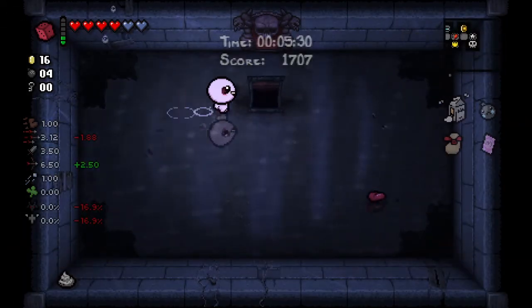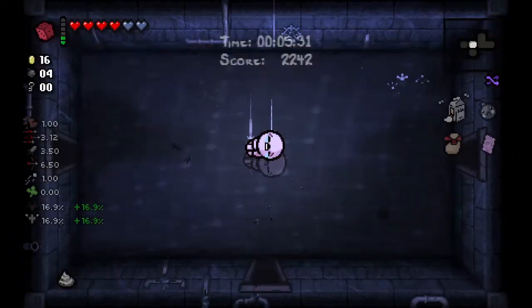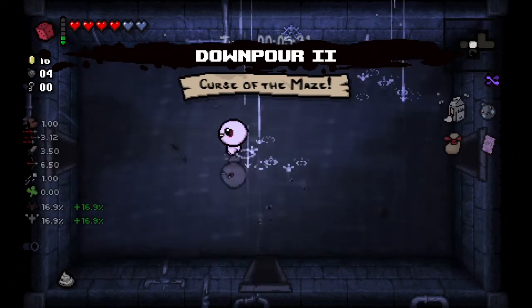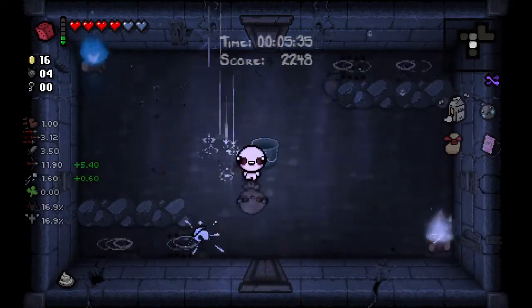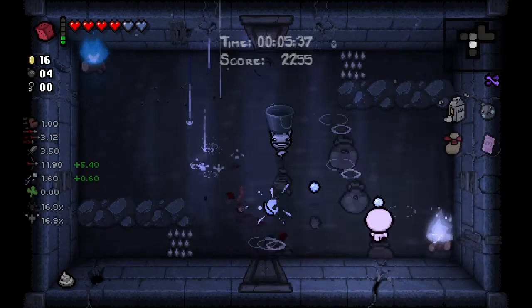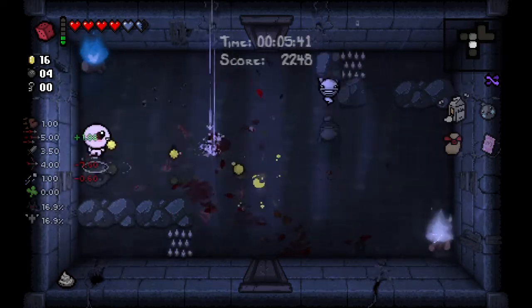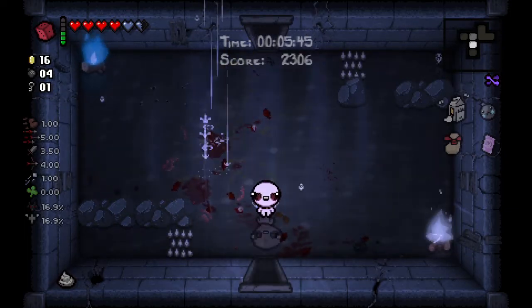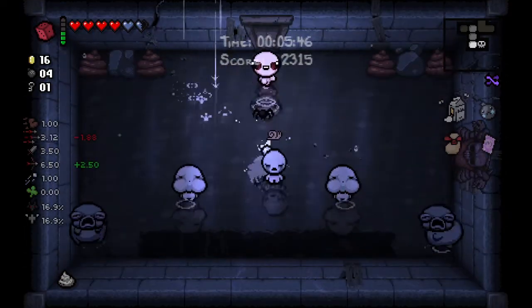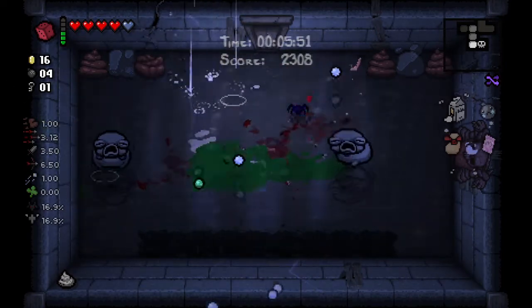We can go for Angel Rooms — I think Angel Rooms got buffed significantly. You can see these guys under the water, and there are these stone thrower guys that are really annoying. There are also these guys under the water that you can't normally see — I think they do pop out eventually, but at the beginning you can't see them.